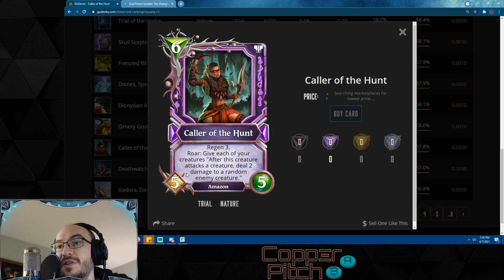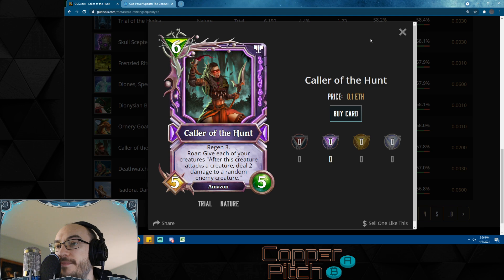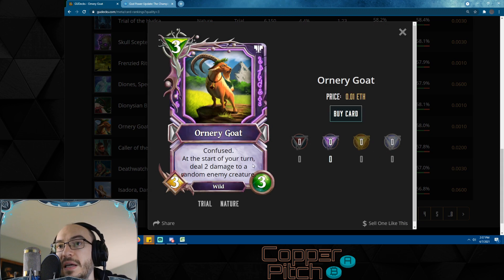Caller of the Hunt is ridiculously nice — it's an Amazon with regen three, so it works with a lot of synergy-type decks. Its roar: after this creature attacks a creature, deal two damage to a random enemy creature for each of your creatures. So it effectively buffs all of your creatures — if you can get really wide with Caller of the Hunt, it's almost impossible for your opponent to keep any cards on the board.